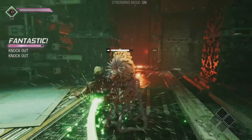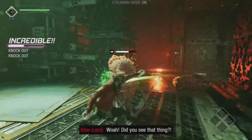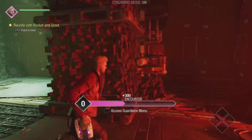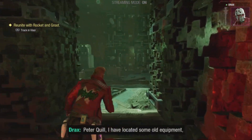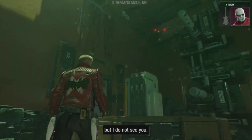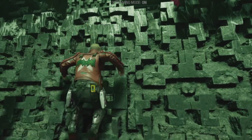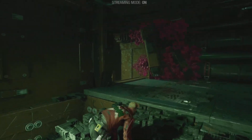We got enemies that were made for punching, so somehow the hand-to-hand combat works all of a sudden. You keep punching these guys in the face and they'll go down quickly. Peter Quill, I have located some old equipment, but I do not see you. This whole place is old equipment — that does not narrow my search. Well, there you go. That's Drax for you — he's the brute that doesn't know what a joke is. Or does he?